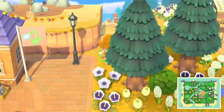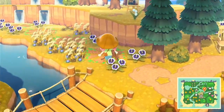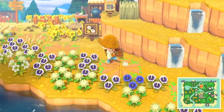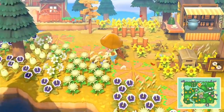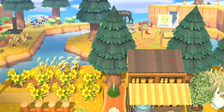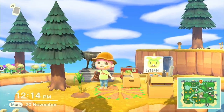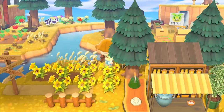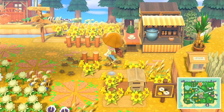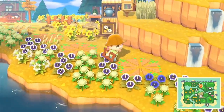I completely forgot to show you guys something — it's a little art nook. It's behind here, so you go down this way and across. Here's the little art area, and you can see this Lyman picture, because I have a picture of Lyman on every single one of my islands. He is my favorite and the best villager in my opinion — he's just amazing.